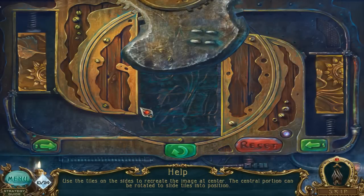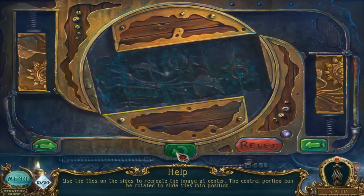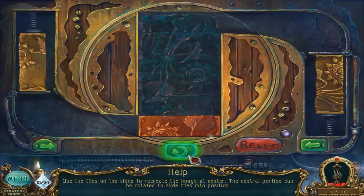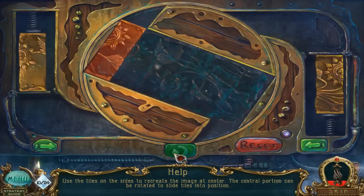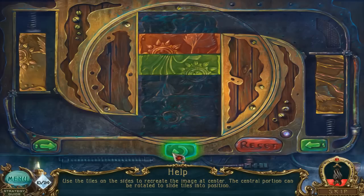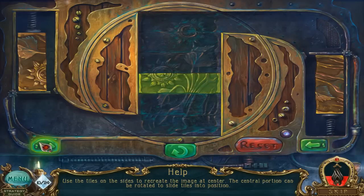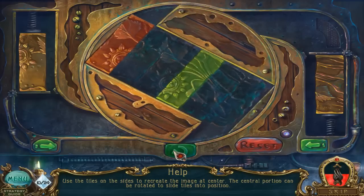Use the tiles on the side to recreate the image at center. The central portion can be rotated to slide tiles into position. Hmm, that's weird. Try to pull this one. I can reset it. There it is. There we go.